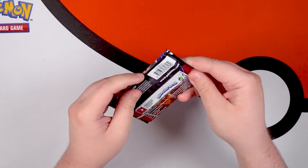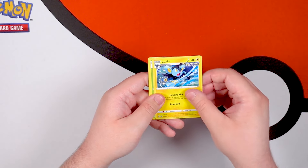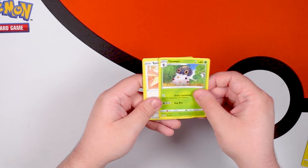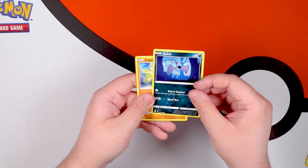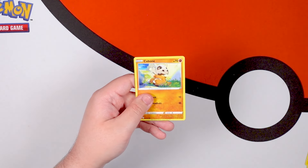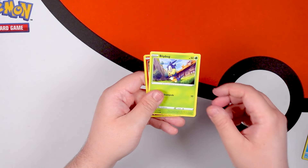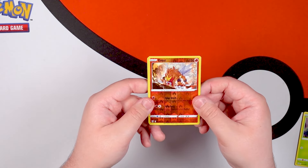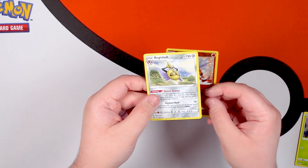Final Countdown — third pack from the end. Darkness Energy, Grumpig, Luxio, Spewpa, Spheal, Zubat — I really like that Yoshi's Woolly World art style — Cubone, Frillish, Blipbug, Reverse Holo Entei — ooh, that's a good one, I love Entei — and on the back is an Aegislash.